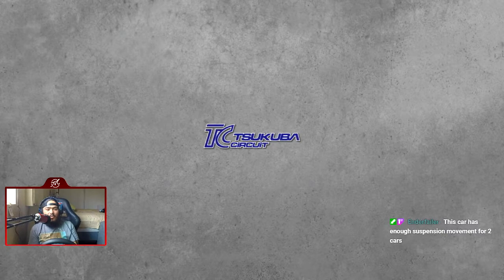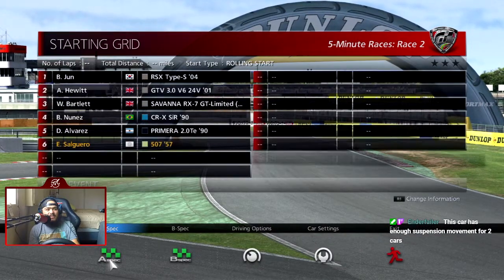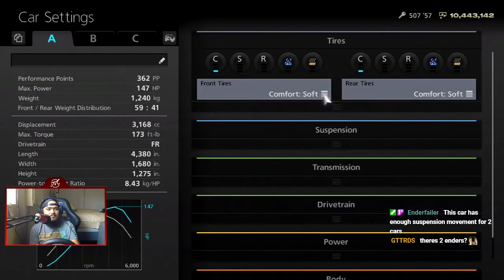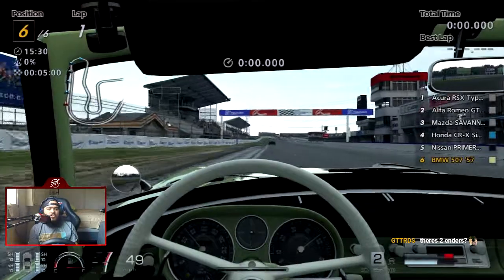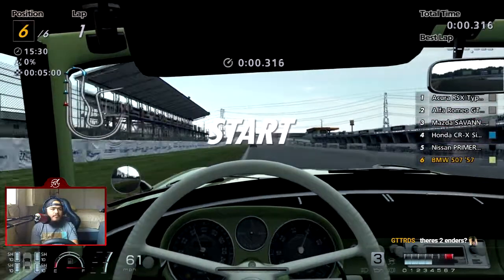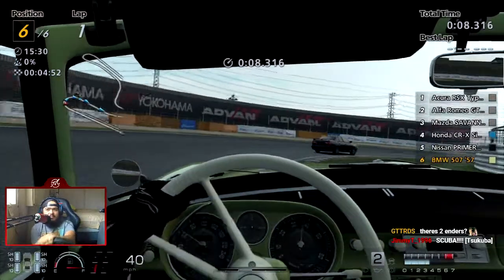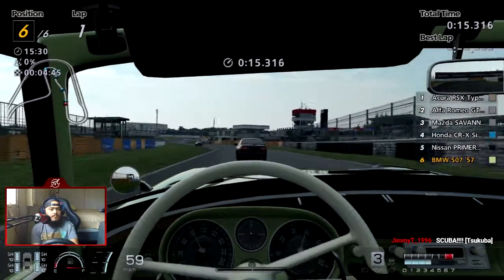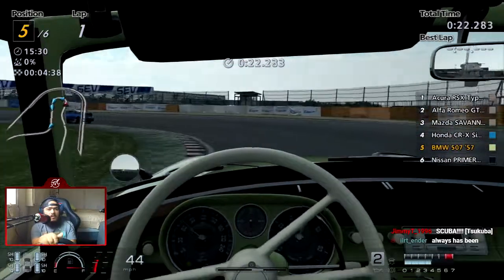I love the 507 — I don't know much about it but it looks really nice. It's a cute old boy. Oh, we got an Acura RSX, Alfa GTV, FC RX-7, CRX, and a Primera. We're gonna go with the hard tires. I think we're going to need the hard tires for Tsukuba and probably for Rome for better speed overall.